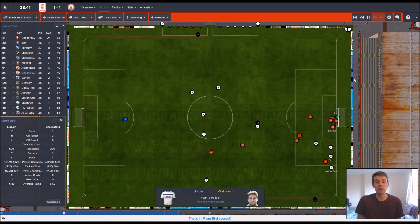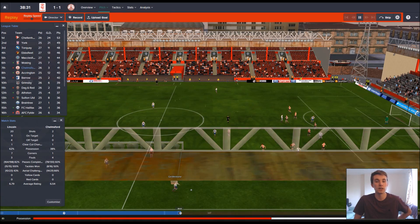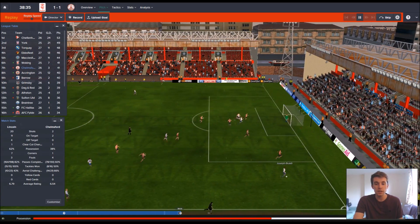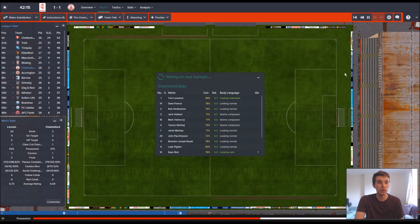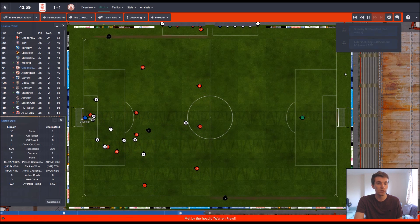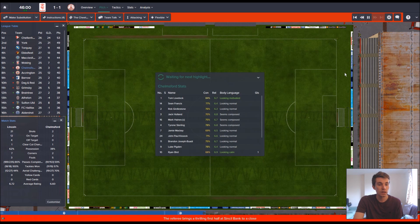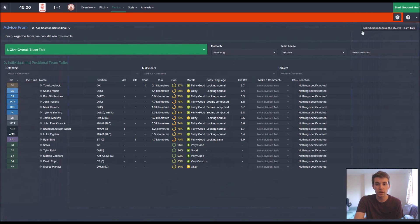Bird scores! Well done JB with the assist — that's what I wanted: expose the right-hand side, get the cross in, and Bird sticks it home. His two goals in two games since I've been having a go at him. Lovely cross from JB and Bird couldn't really miss from there, but he did his poacher's job. We're at one-all, but they go again — it's cleared, good save by Lovelock.